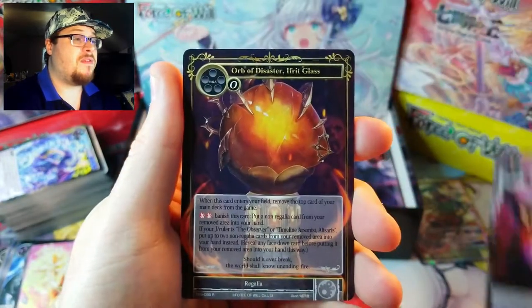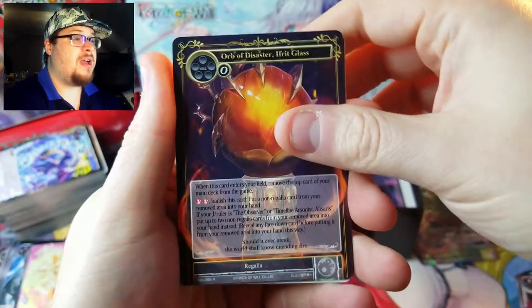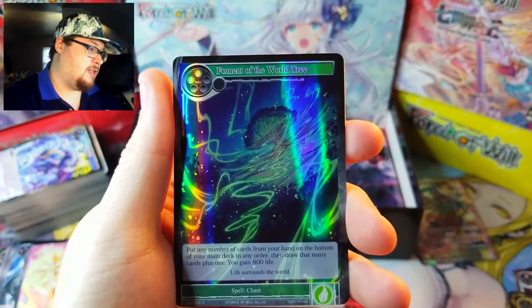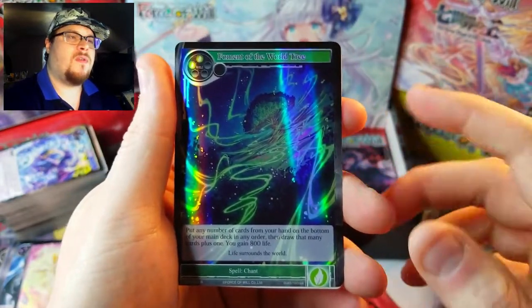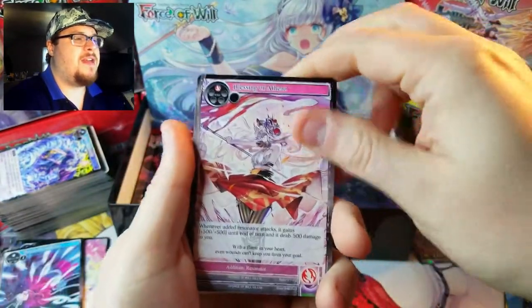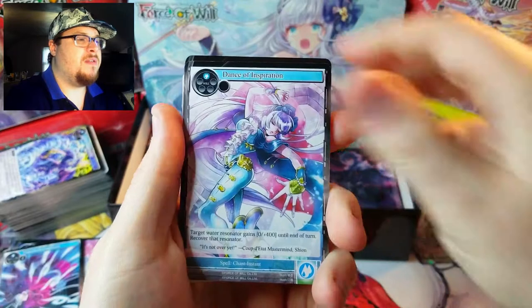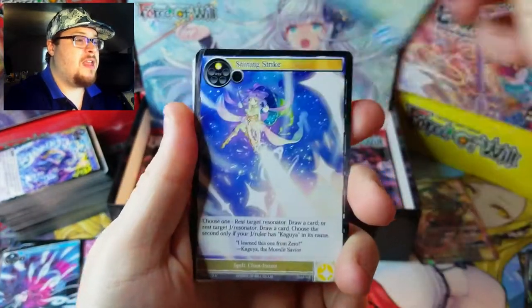Here's our rare — Memory of Disappearance, a nice Orb of Disaster as another rare behind it, and then we've got Ferment of the World Tree as our rare. I think this one in a full art goes for a few bucks. Pulling one from the middle — we're going to save that left side for more of the middle of the video, just in case.